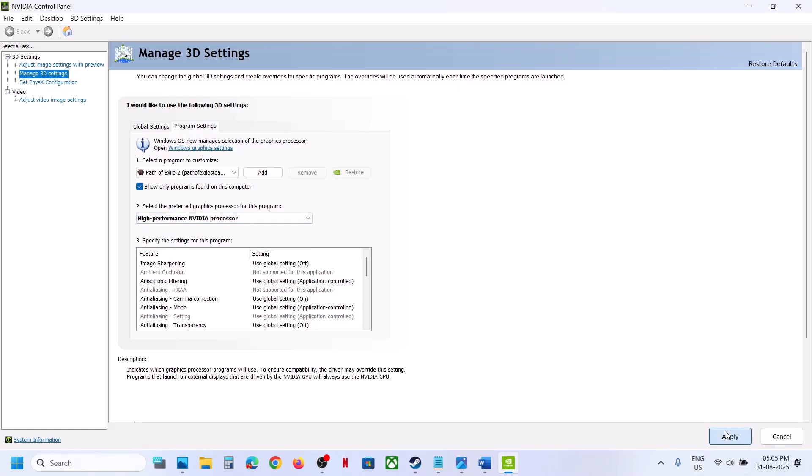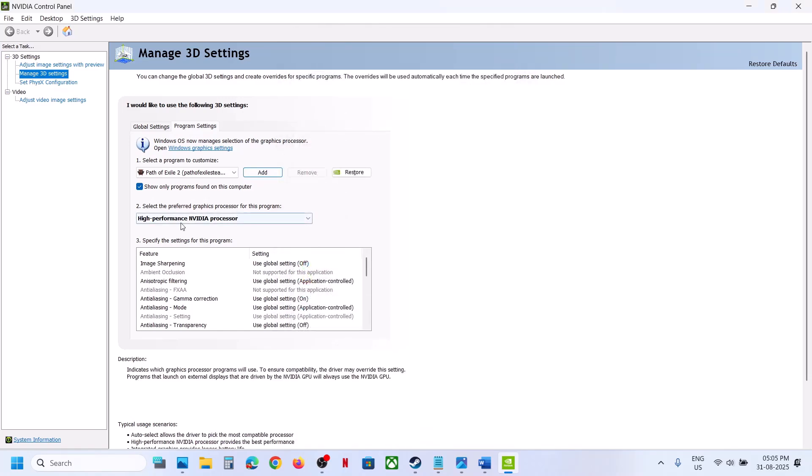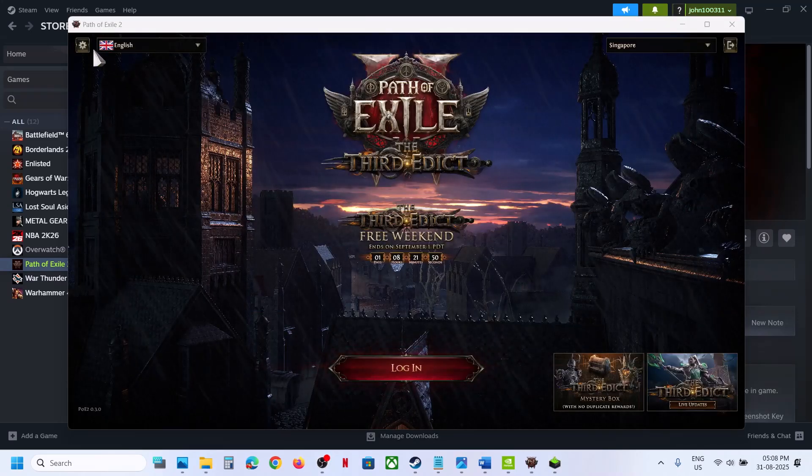Click on Add once again, go to the game installation folder, select the second EXE file, select 'High Performance', and hit Apply. Then you can launch the game.